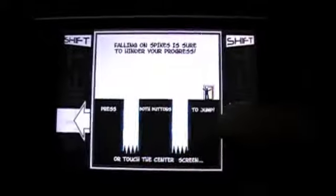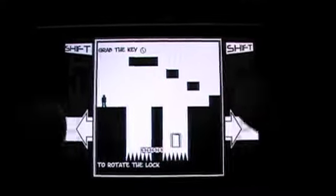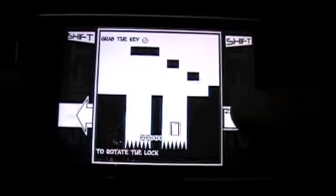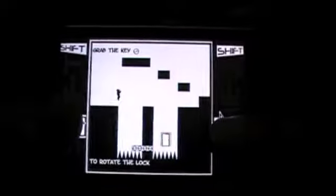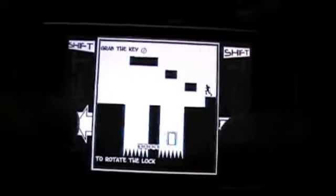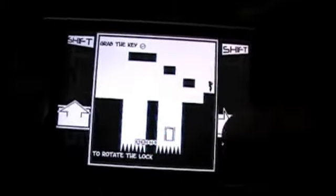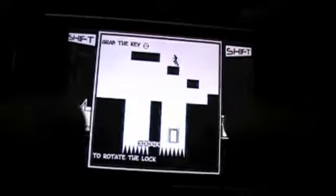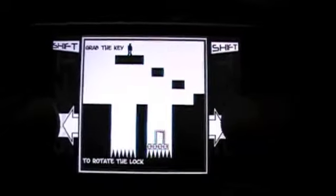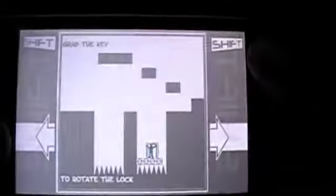You need to hold down the directional button to jump, as well as the other button — you need to use both buttons to jump. You have to make sure you're holding down the direction you're going and then hitting the other one to jump, or you won't jump right.